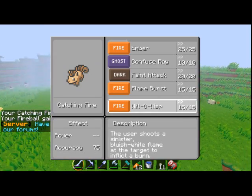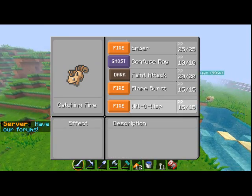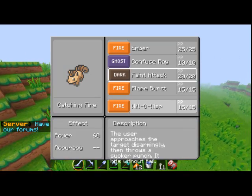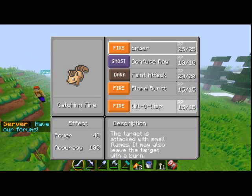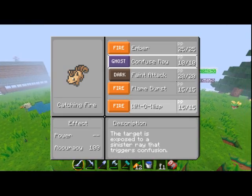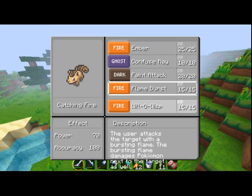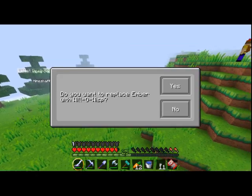My Voltix is learning Will-O-Wisp, but I'm not sure what to replace. What do you have? I have Ember, Confuse Ray, Faint Attack, and Flame Burst.